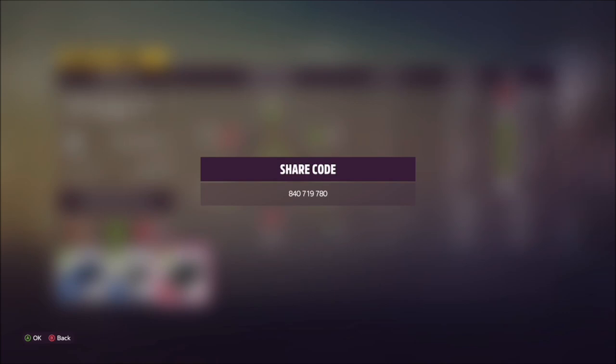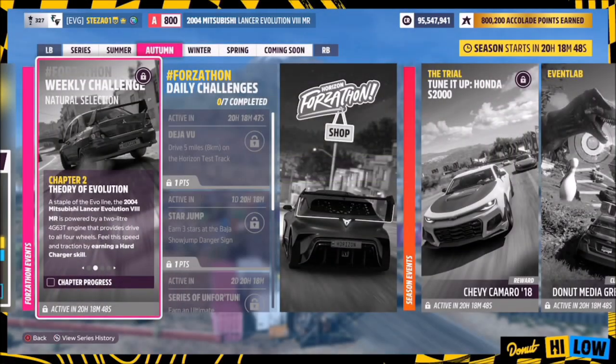The share code for the tune I've created is 840719780 — it's called Forzathon — and hopefully it should help you guys out.